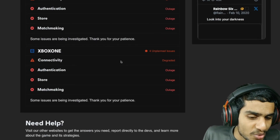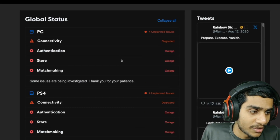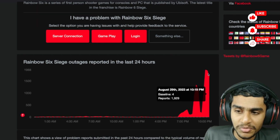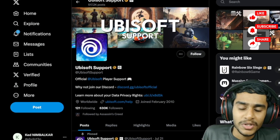Let me show you when they're going to fix it — the latest maintenance schedule. Let's check the Down Detector. You can see about 1,929 outage reports as of right now for Rainbow Six Extraction servers.